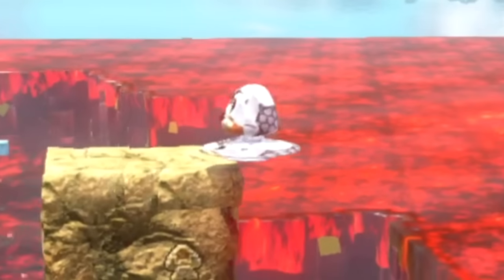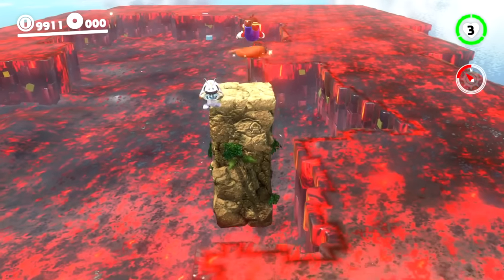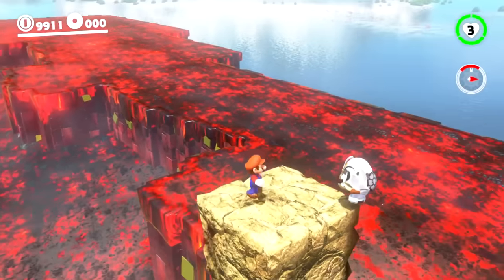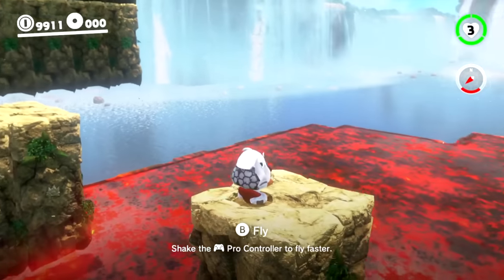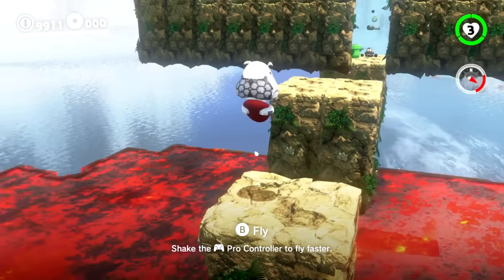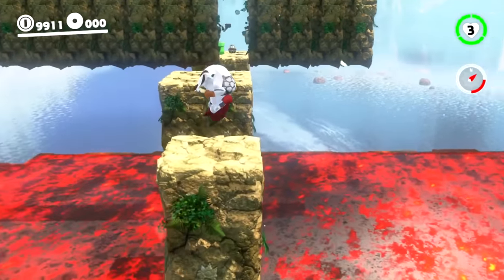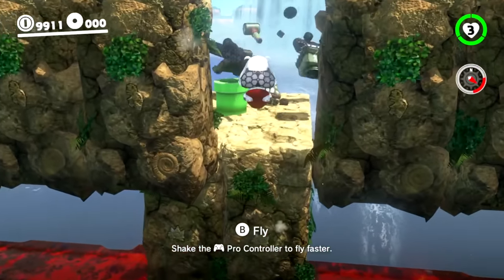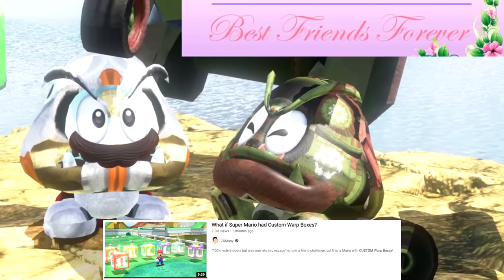Continuing on, there's a Goomba floating around like a UFO. Mario jumps over, gets its attention, and captures it. This Goomba can fly — and it looks like Mario is just walking through the air, with his hat amusingly stuck at the bottom. These two Goombas look like they'll be best friends forever.